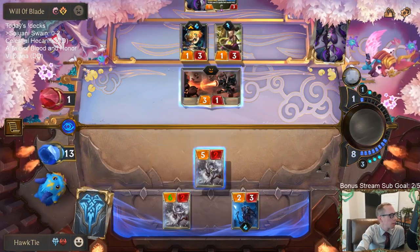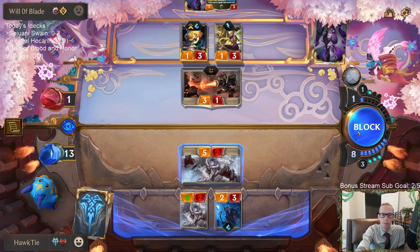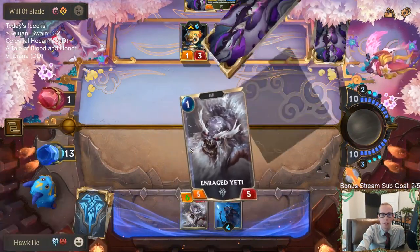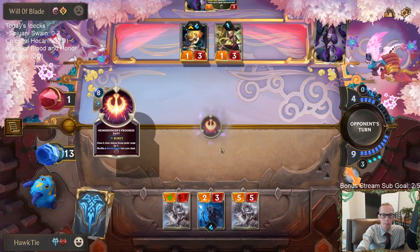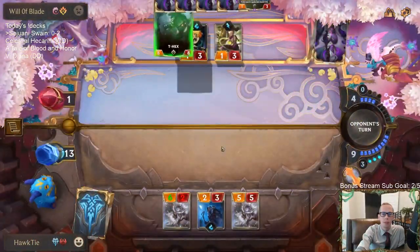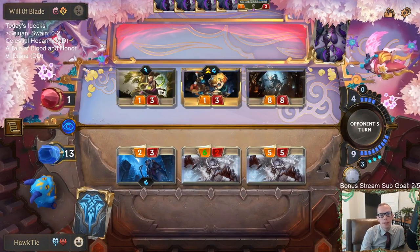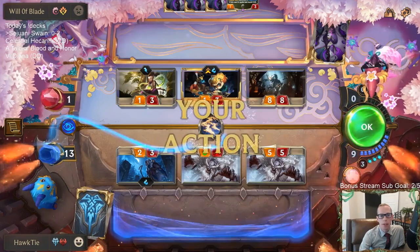No real reason not to block. That three-one's going to block anyway because I know I'm drawing Enraged Yeti. If I'm attacking, it's just going to block back — I might as well just save the three life. My biggest regret this game is mulligating away the Leviathans from my opener — maybe I had two Leviathans I mulliganed. That's my biggest regret.